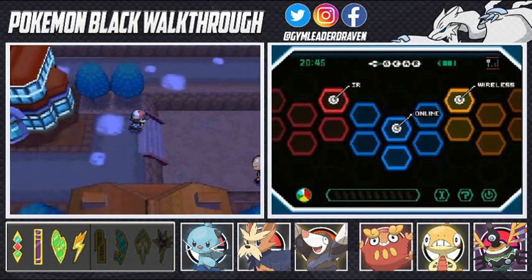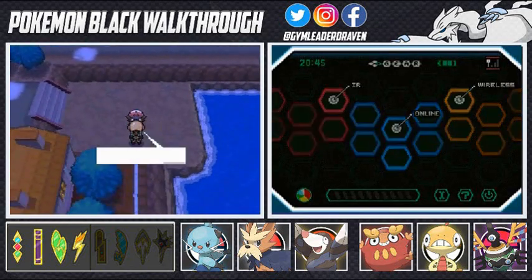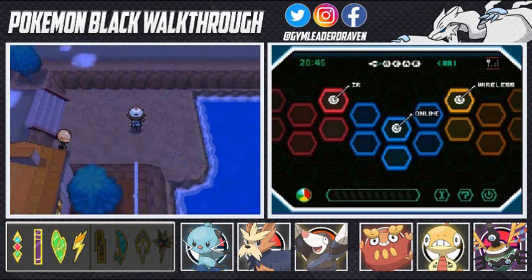We've got a lot of stuff to do right here, like finding interesting people like this guy right here. Let's go ahead and talk to him. He says the reason he's hanging around is because he wants to hang around. And if his Pokemon knew the move Surf, he would go on top of the water.